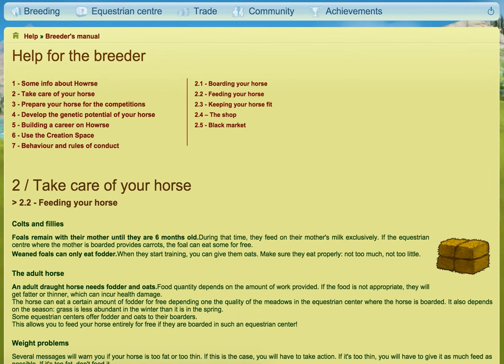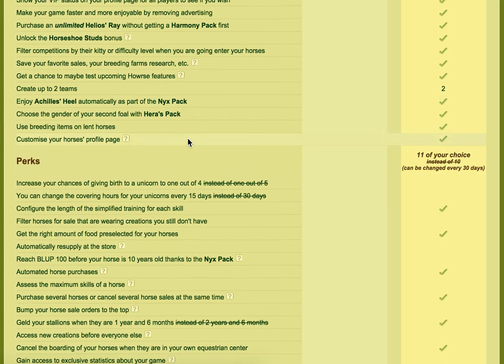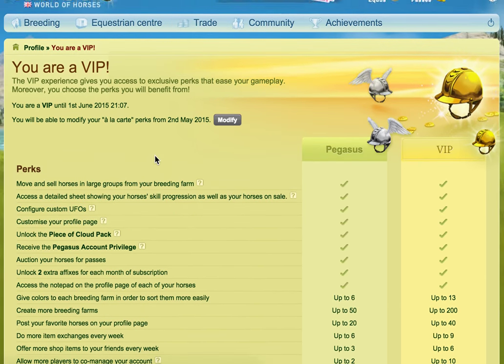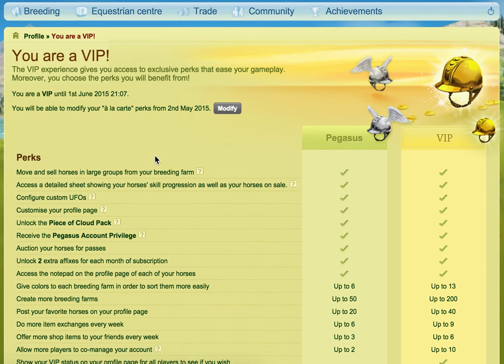The last thing I want to talk about is the VIP perk for removal of the skills penalty. If you're somebody that just wants to get rid of that health skill penalty I was talking about earlier, you can get that particular VIP perk. Other than that, I think I've covered everything — there's a lot to go through there. You just kind of need to try it out and see.